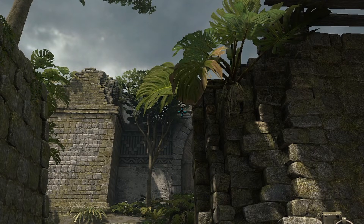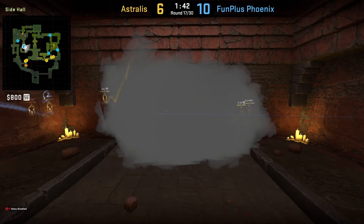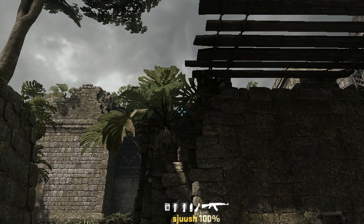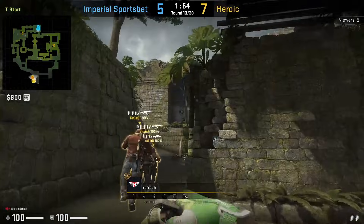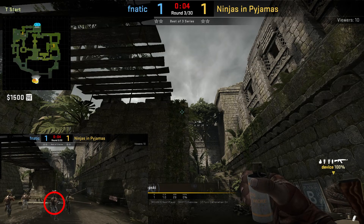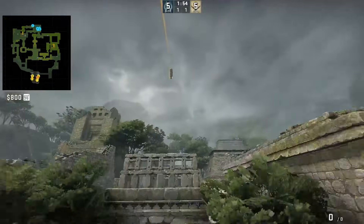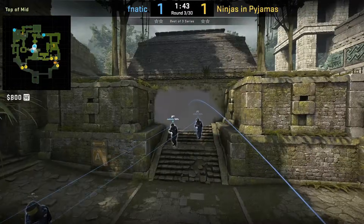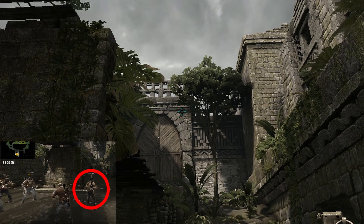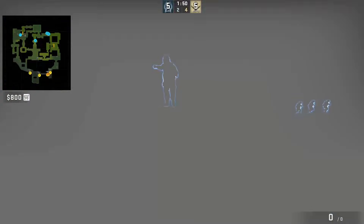From the left spawn, Matches aims here, takes half a step forward and jump throws. The next spawn to the right where Refresh has, he will be aiming here, then walks half a step forward, then jump throws. Towards the back right, Plopsky aims at this part of the wall, then walks half a step forward and jump throws. The last instant house smoke is from the far right spawn — aim at this corner of the wall above the bricks, then walk half a step forward and jump throw. You can see how fast the smoke lands and blooms before the CT can get out of house.